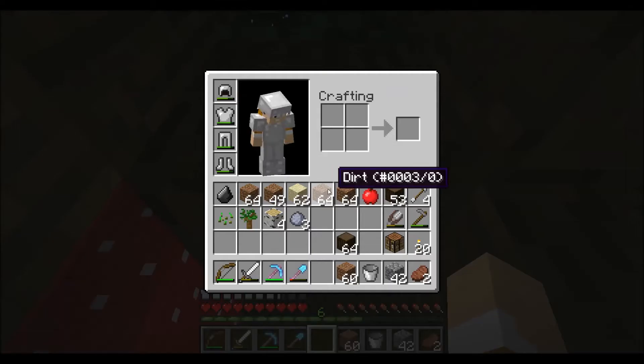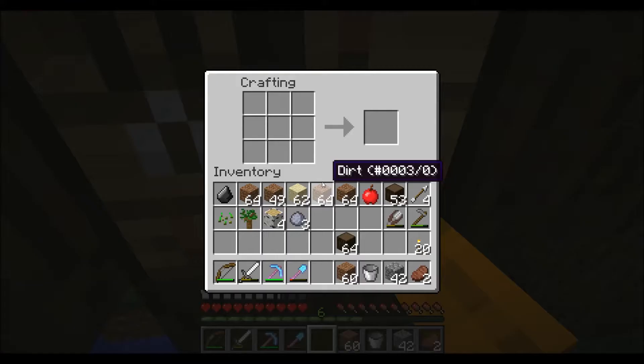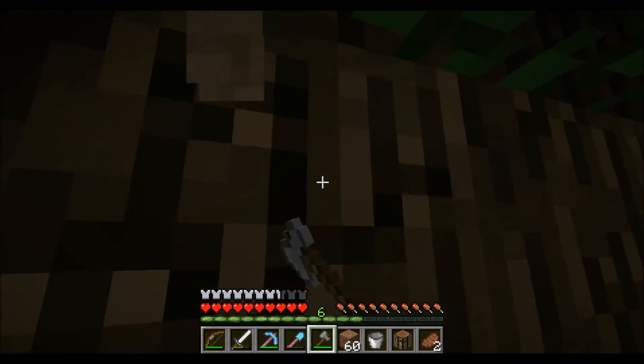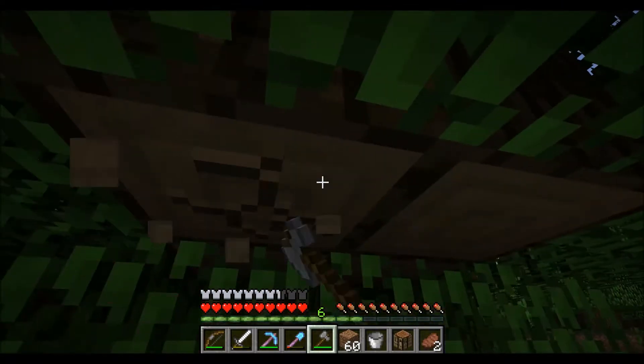Break, goddammit. Here we go. I guess we can just make it out of birch. And there - give me those sticks. You can use a stone axe, no just an axe. Let me chop this tree down and we'll have a look.